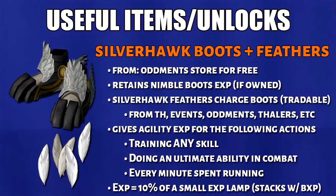Next up, we have the Silverhawk boots. This is obtained for free from the Oddman store. If you own the nimble boots, it will retain the 1% agility XP. Silverhawk feathers are used to charge the boots, and Silverhawk feathers itself is tradable. There are 3 actions in the game that will grant you agility XP from Silverhawks, but it will burn a charge every single time. The amount of XP you'll get is equal to 10% of a small XP lamp. They also work with bonus XP plus other XP boosts.